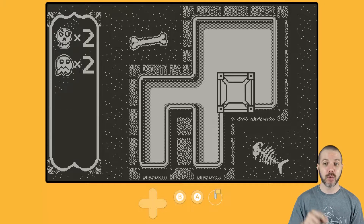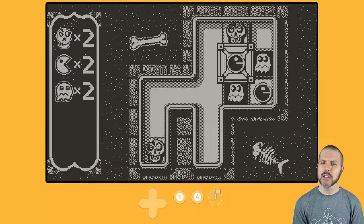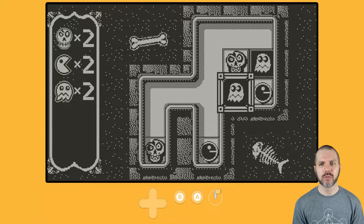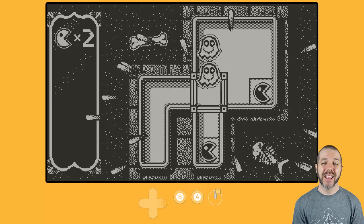Thankfully, you hit B and it goes back to where it was. So, instead of moving the ghost, we move the Pac-Man — the non-lawsuit-worthy Pac-Man — and then you move the ghost, and then you move the skull. It's the order of operations here, and it works out fantastically.